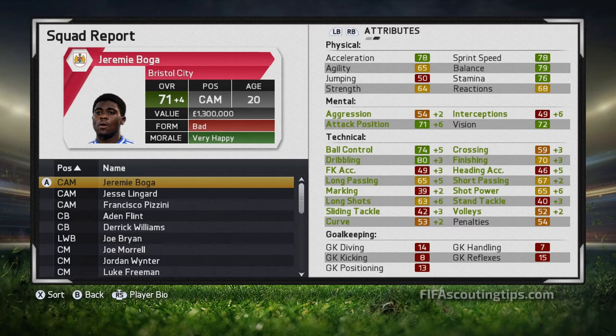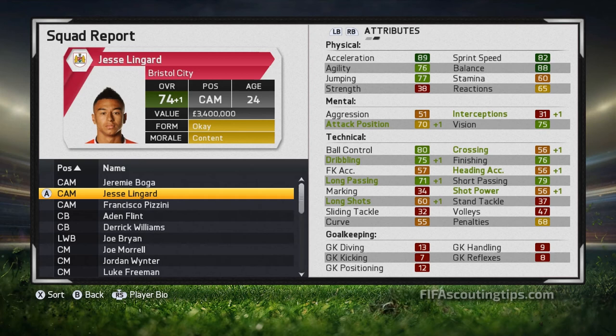Now we've got Lingard — he's now 74 overall at 24 years old. Look at his physical stats: his acceleration and sprint speed have grown really quickly, now at 89 acceleration, so he's very very quick. Like Boga, his dribbling and finishing are both very good, so he's going to put away chances and score plenty of goals. He's also starting to specialise as a passer with 75 vision, 79 short passing, and 71 long passing. So he could play as an attacking midfielder or be pushed further forward to play up front, where that good pace and finishing will be very useful.